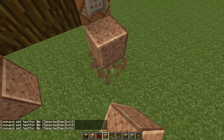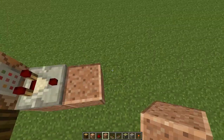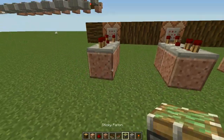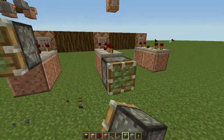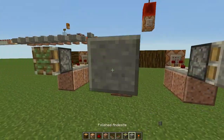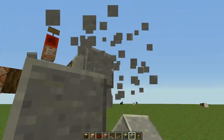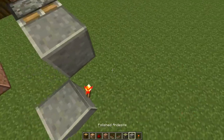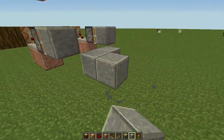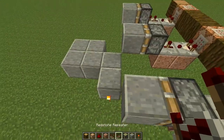After that, place some blocks right beside the command blocks so you can put comparators on there to catch the output. Then put blocks in front of it to place a repeater with two ticks — that's because of the pistons. If it receives one tick it'll just spit the block out, which causes weird things. Then put a block down here with a torch on this side — that's only for the first part. Place more blocks here like this.